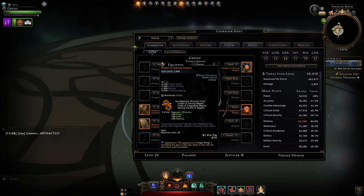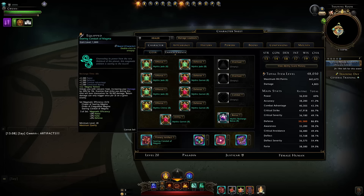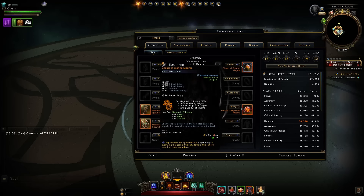From here we go to the Magmatic Efficiency set, which gives you a bunch of stats along with the artifact Searing Conduit of Magma. Again at 1,800 item level, with the neck and waist pieces at 2,800 item level — a little behind the mythic set but still very high compared to other sets. It just isn't that great; it's going to give you 2% power, 2% forward, and 2% defense. It's a reliable stat boost set, but there are generally just better options.